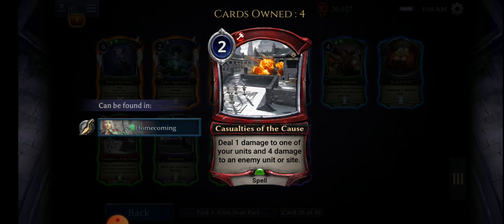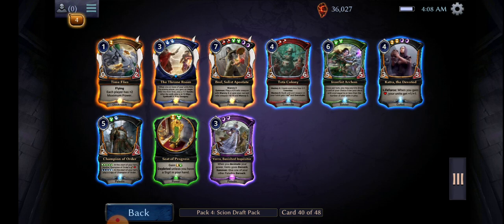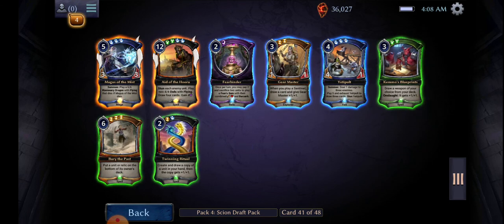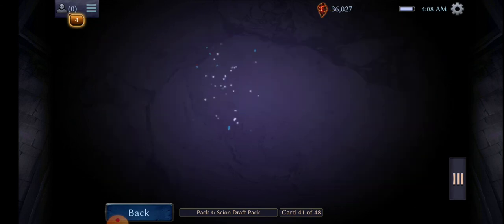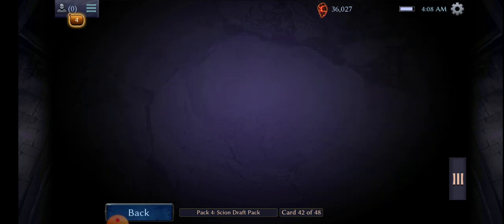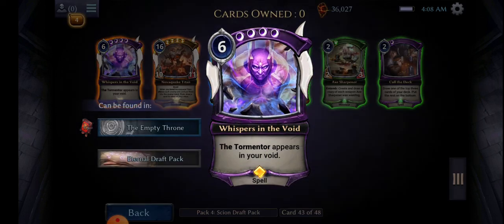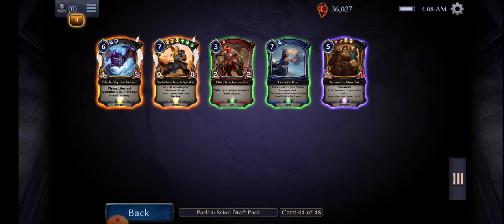One of your units and four damage to an enemy unit or site — thank you sir. As I just learned, you can't actually keep the cards that you draft, so you're just going to win a bunch of packs. The Tormentor appears in your void, but that's more useful — we're just in the beginning stages of this.